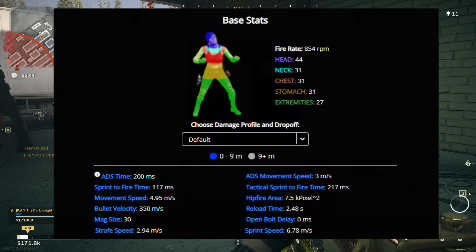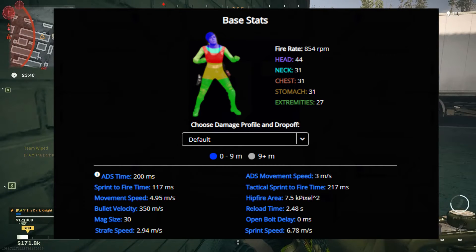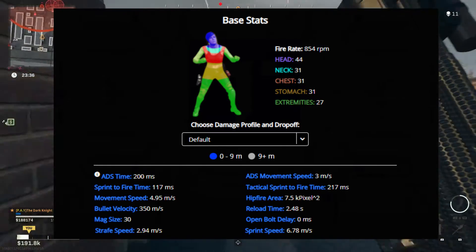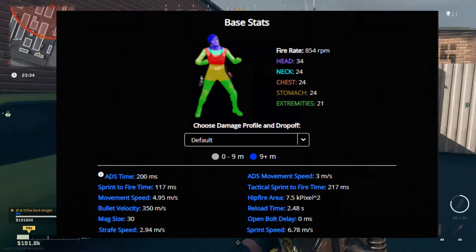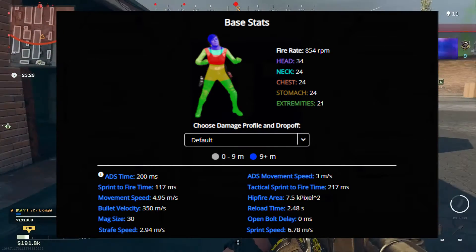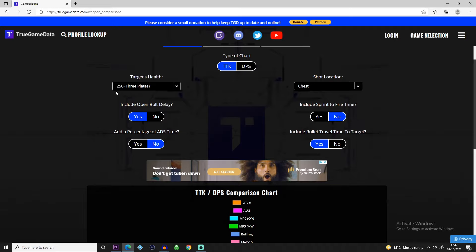The fire rate of the MP5 is 854 rounds per minute. Shots to the head deal 44 damage, to the neck, chest, and stomach 31, and to arms and legs 27. This is from 0 to 9 meters. For anything greater than that, shots to the head will do 34 damage, to the neck, chest, and stomach 24, and to arms and legs 21.